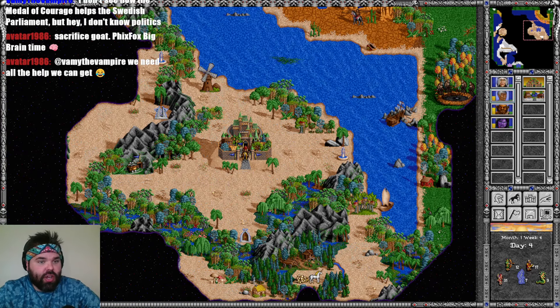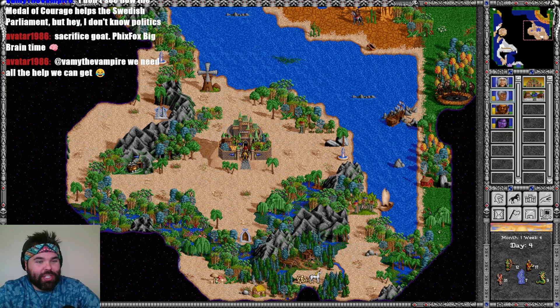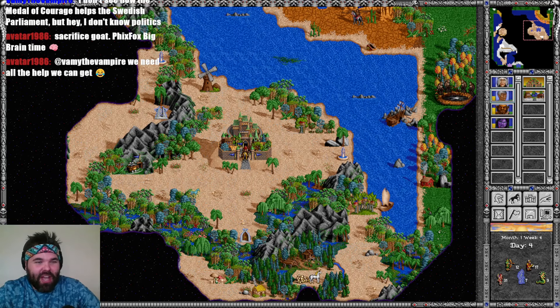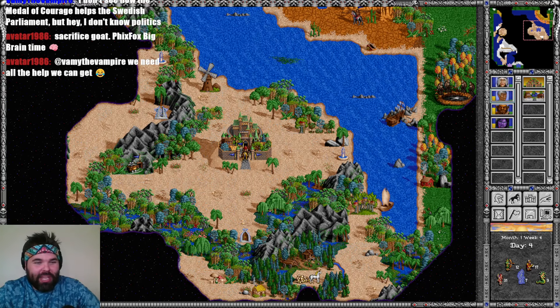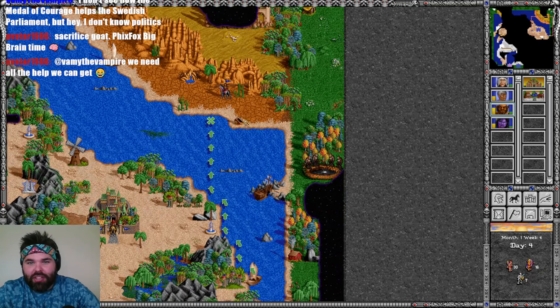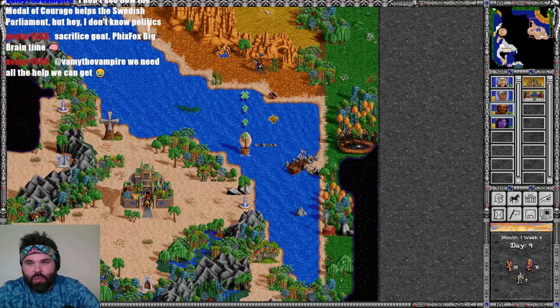Vammy says he doesn't see how the Medal of Courage helps Swedish parliament, but he doesn't know politics — me neither. Avatar says sacrifice the goat. Because Rialdo got into the boat, we should be able to make this swap happen today. I will send over these terrible troops — not the two-speed zombies — and take all the bad artifacts from the other hero.